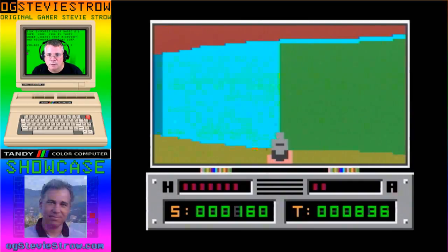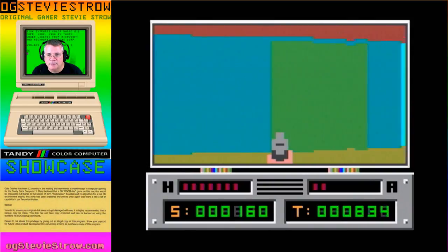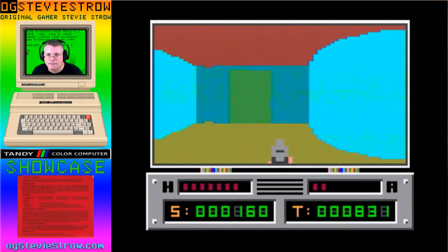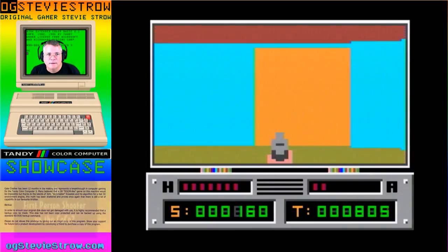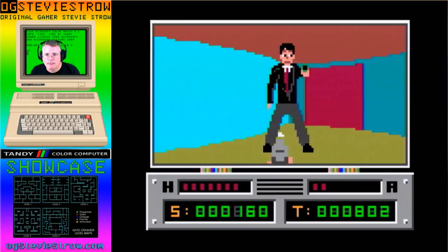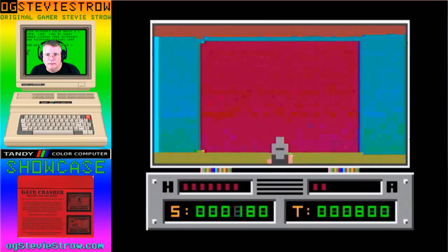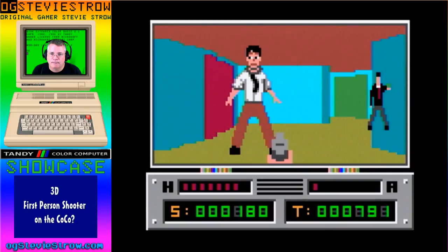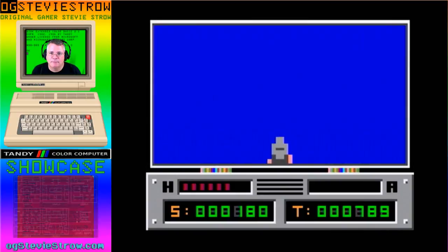You've got to complete the level before the timer reaches zero. Is there any indication if you've gotten all the computer terminals — like terminals remaining? I think there's a flashing yellow dot in the top right to let you know to go to the yellow door. Here's the lift, but it's not active yet. You've got to explore — there are more doors and more enemies. I'm out of ammo. I think I've died.